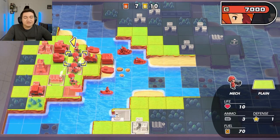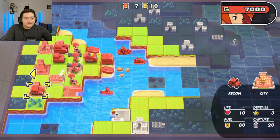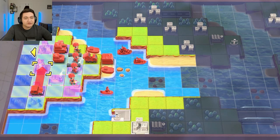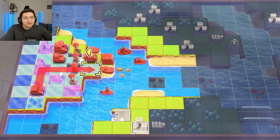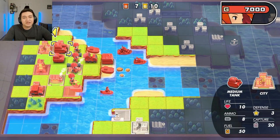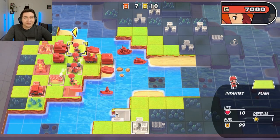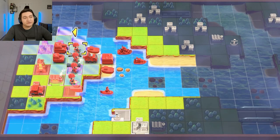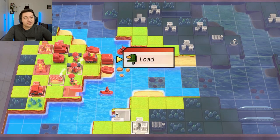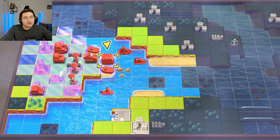Hey everybody, my name is DependMash and welcome back to another game of Advance Wars Reboot Camp. If you've seen the previous part of Advance Wars, the last time we played, we failed miserably in this mission and we're here to do another attempt at it. In this mission, we're aiming to pass it with an A or an S rank. We talked about this in the last episode — we kind of knew what we were going for, we just didn't plan it properly.